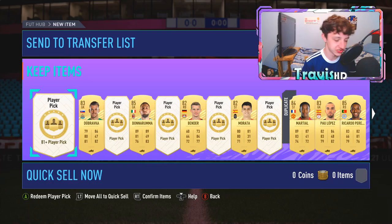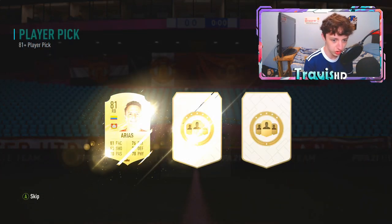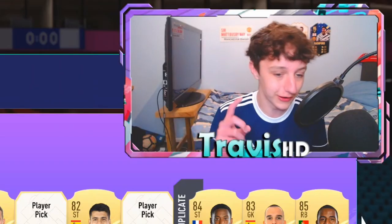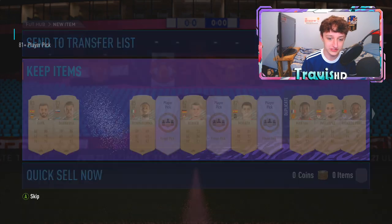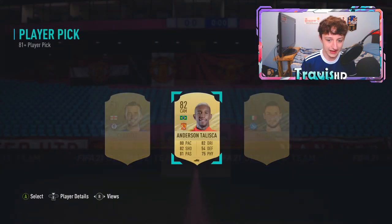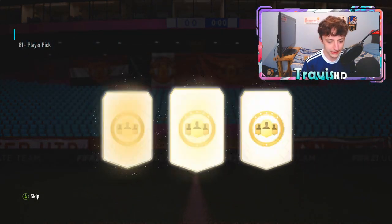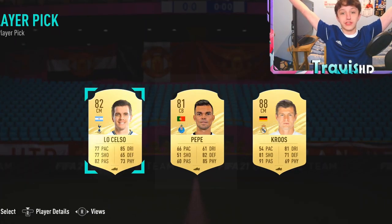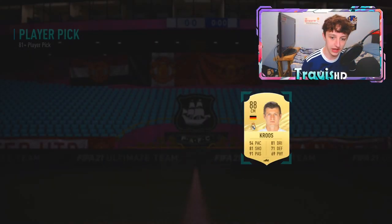We have five left, ladies and gentlemen. Next after Debracca is going to be Gaia. I haven't actually packed any of the promo cards from the foot player days yet. Can we just get a cheeky promo card? Nope, obviously not — it's going to be an Anderson Taliska. Between the Bender Bomb and Donnarumma it's going to be Cruz 88 — first walkout of the video! Take that, boys, happy days.